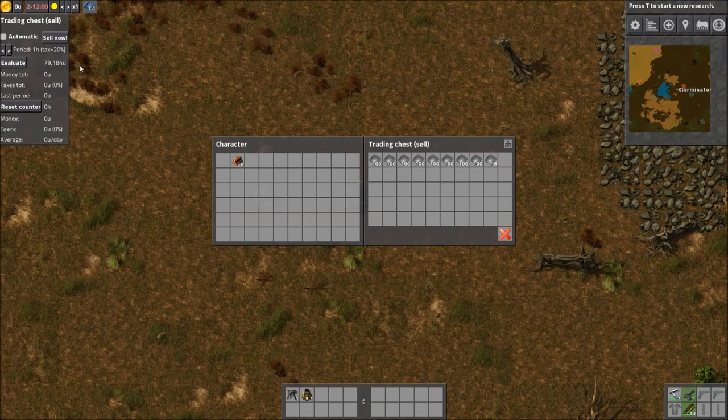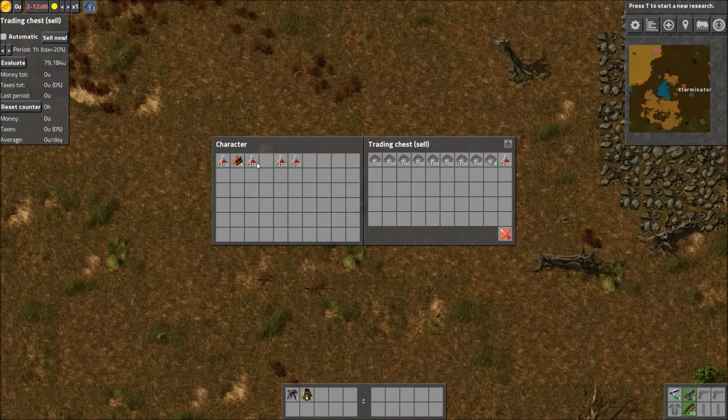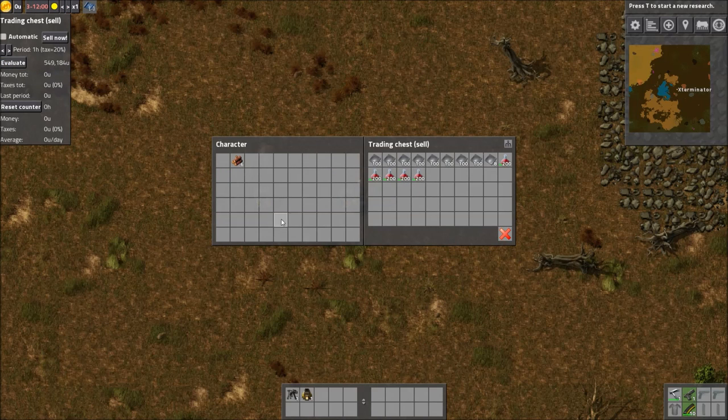That's not enough, so let's check how much science packs are worth. This is where the mod really shines — if you're overproducing something, you can sell it, and then buy things you really need, like oil. If we evaluate the chest with science packs, you can see they're worth quite a bit. At that point we'd have enough credits.